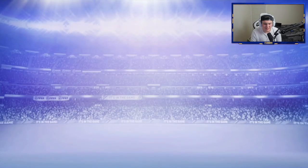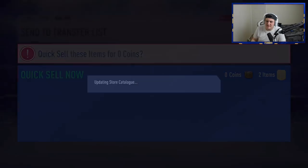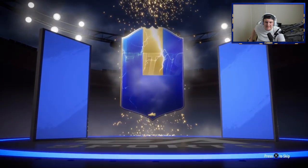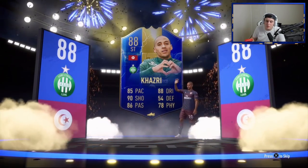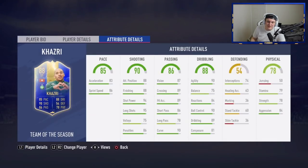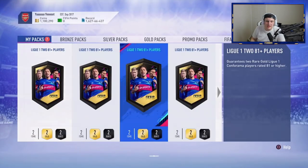We've still yet to get another walkout. This is not looking good, EA. You can't just give me so many walkouts and blues on George's account and then absolutely nothing on Julius's. Finally, we've got another walkout — be blue! It's a blue! Be someone good, please. Oh, it's Kazri — one I haven't seen or packed yet. We'll take it, it's another new one. The card doesn't look horrendous, but 50 jumping and really poor stamina and poor physical stats in general really lets the card down, unfortunately.